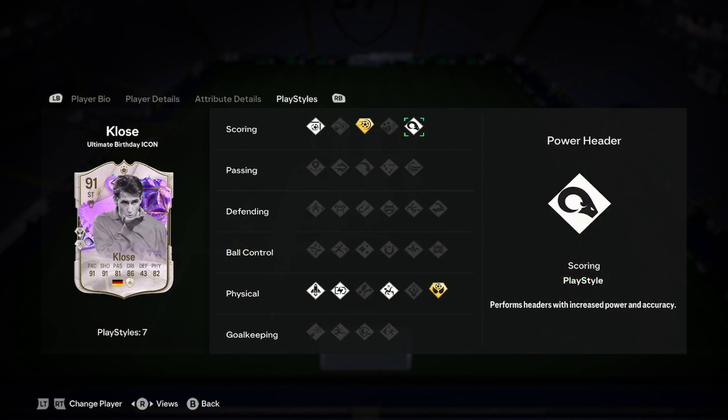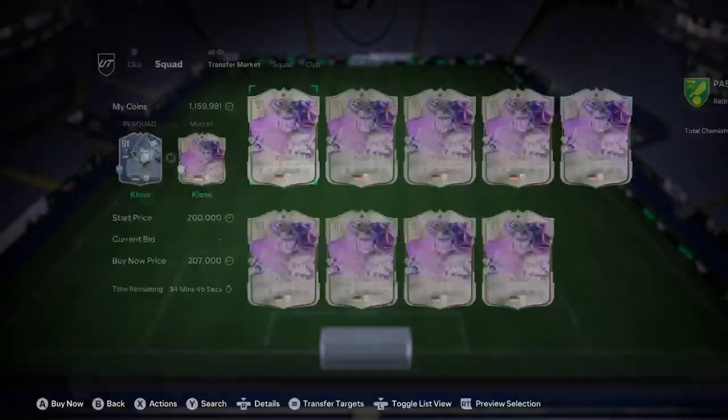Play styles: we've got power shot plus, power header, finesse shot, acrobatic, quick step, relentless, and aerial plus — which is the meta right now.